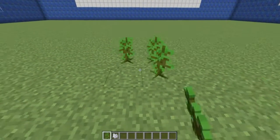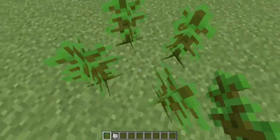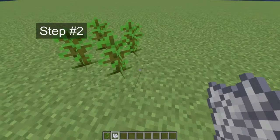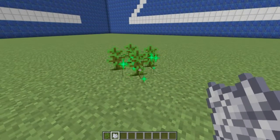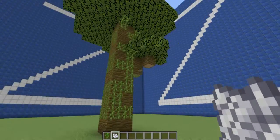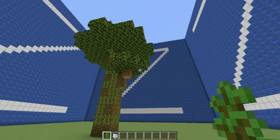Place them in a two by two square like this. Then you just need some bone meal — it won't work without bone meal. Just keep applying it to one of the sides until it grows, and there you go — that is a giant jungle tree!